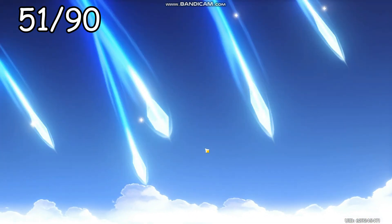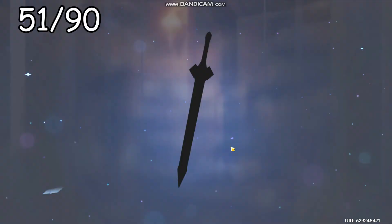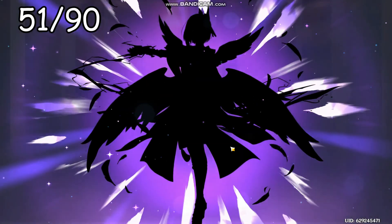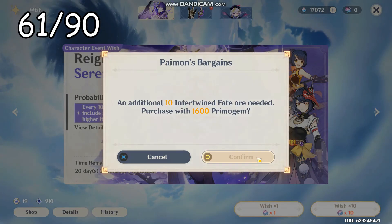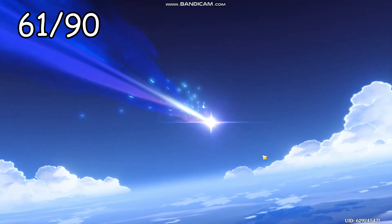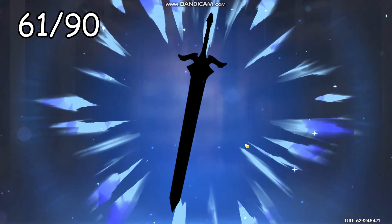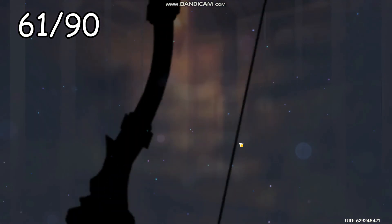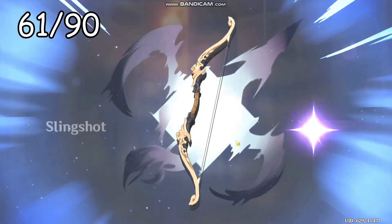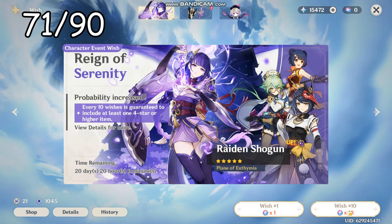That's 61 — we're now in pity range. Sara, Sucrose, or Shangling — any of them. Sara constellation — can we get C6 Sara? C2! Come on, five-star. Another Sara — if this is another Sara this is gonna be so cool, I'll be C3 Sara already. It's Sucrose — that's C4 Sucrose, which I need. I need to get Sucrose to C6 as well. Baal should be coming up in the next ten pulls hopefully.